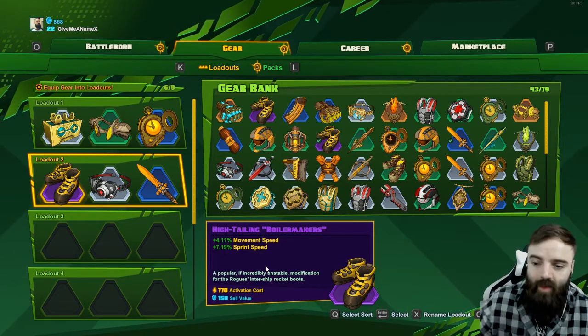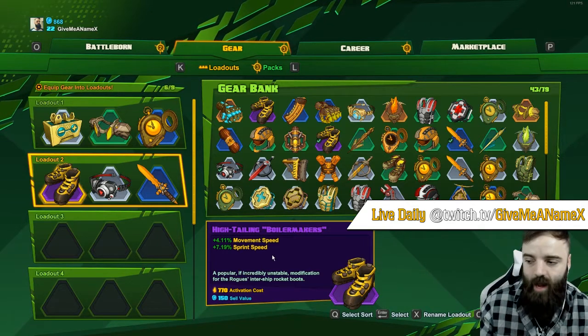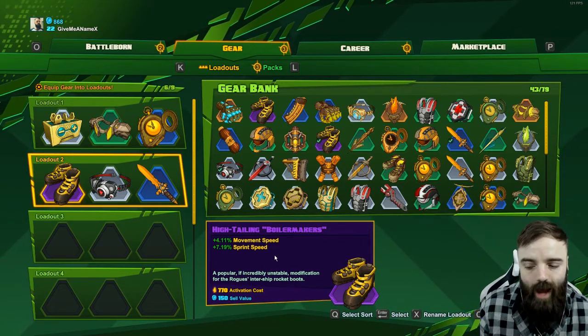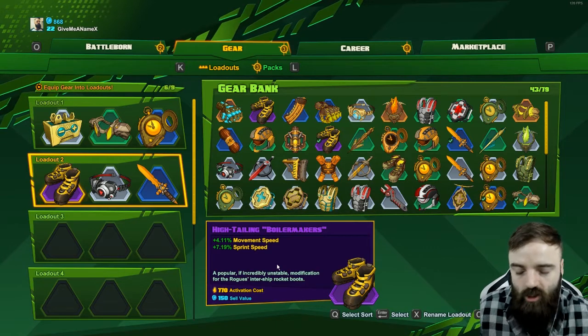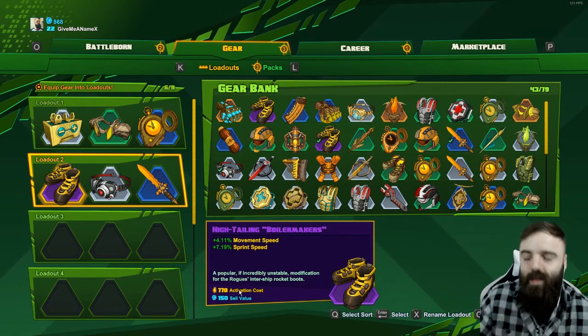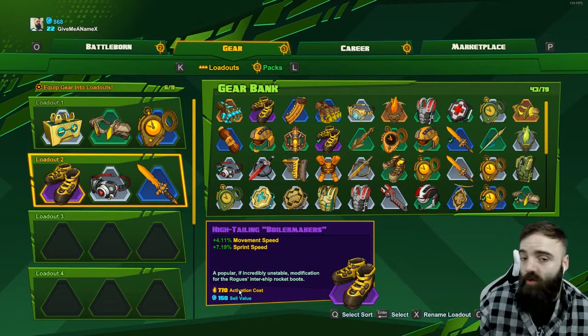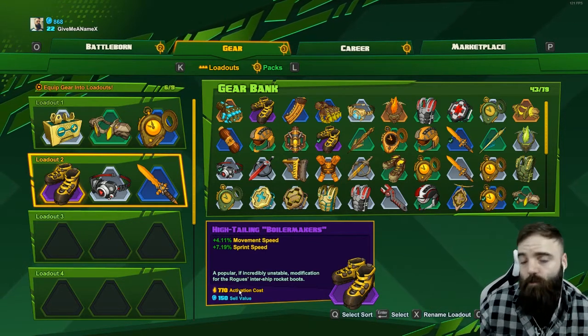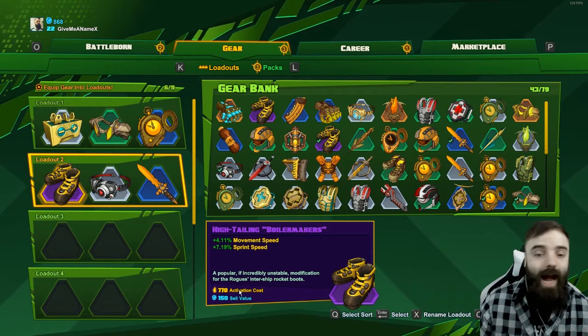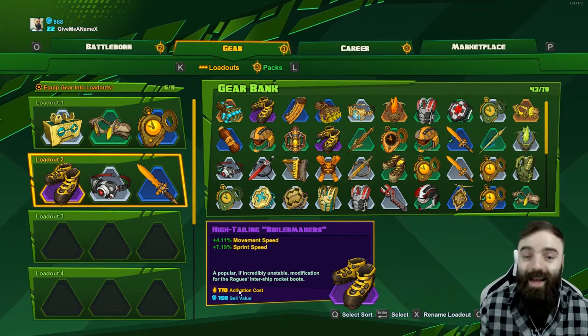The only thing is the gear actually costs shards to activate. So I've got this item on the loadout, but how do we activate it? If you look just underneath the description it says 770 activation cost — so you need 770 shards within the match, whether it's PvE or PvP, to activate it. But once activated it will remain for the entire duration of that game.